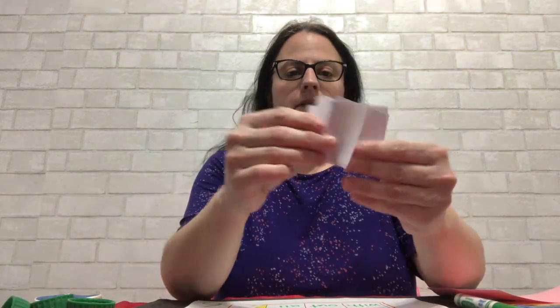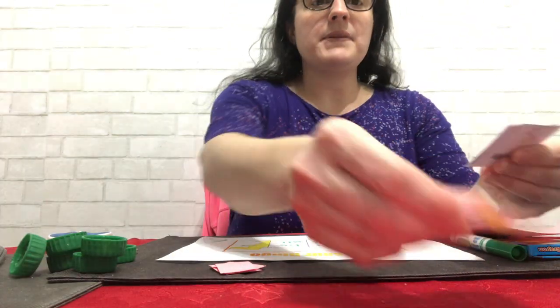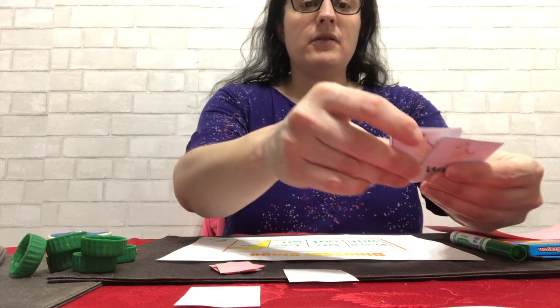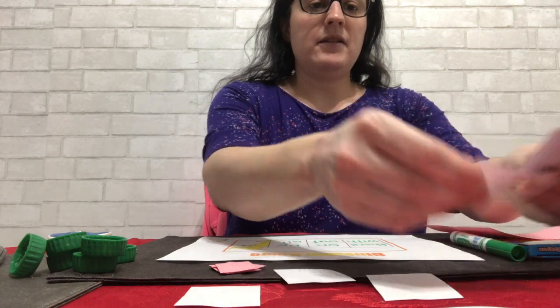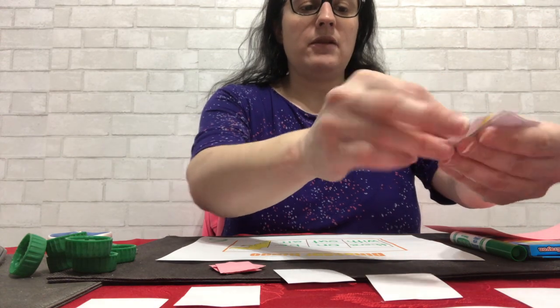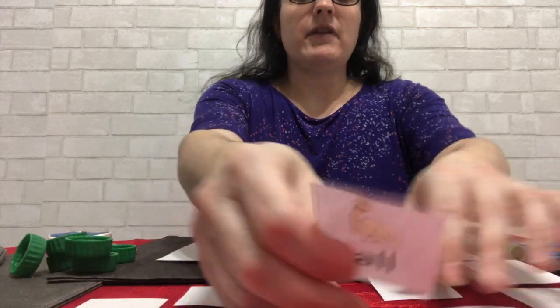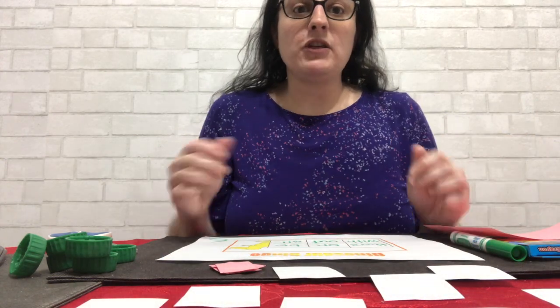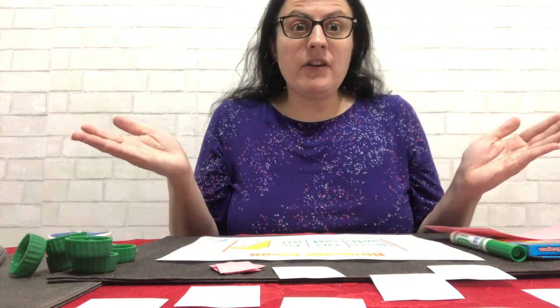Now the way the game goes is somebody takes all the cards and mixes them up. Then you place the cards upside down so you don't see the words. You put them in any order and everyone gets a chance to pick. And if you pick up a word and you have that word, then you cover your bingo card.